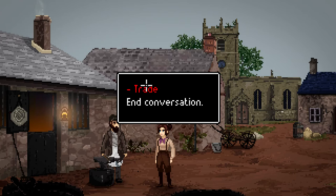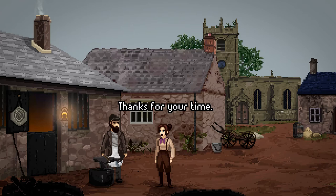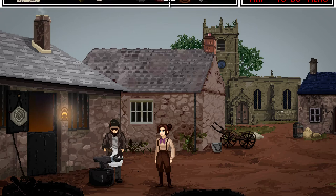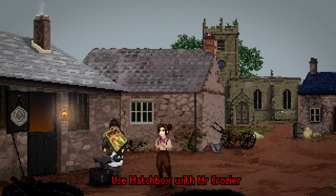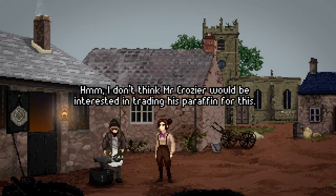What will you trade? What can I trade you for some lantern oil? Surprise me. Thanks for your time. Could I interest you in a worm, good sir? Chisel, a lantern, a worm, trowel, a glove, matchbox. I really didn't have much of interest. I don't think Mr. Crozier would be interested in trading his paraffin for this.